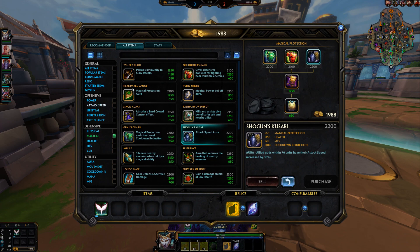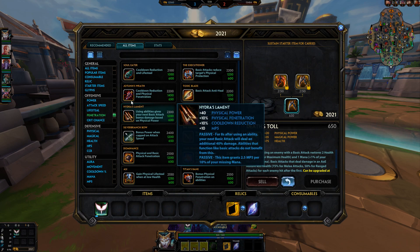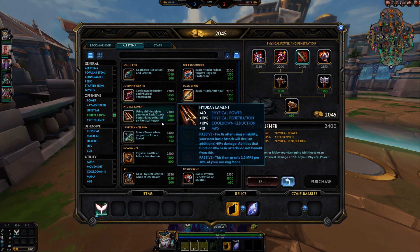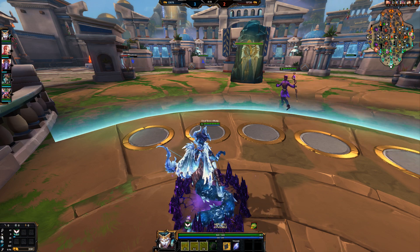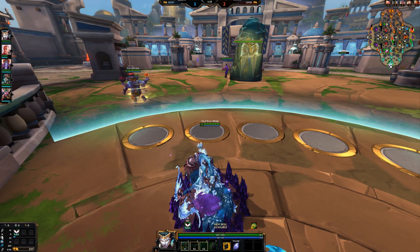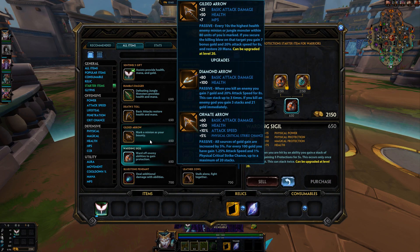You have to consider power spikes. If you play hunter and go That Tool into the Crusher or Asi or whatever, you'll have a lot of damage but you'll get focused. That's when you buy Winged Blade or Witchblade as your third or fourth item. Conquest is all about getting as many resources as possible — rush flat pen damage early, then add one hybrid or survival item like Witchblade, Winged Blade, or Valor. In arena, if you play guardian you can go first item Witchblade.